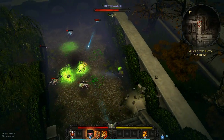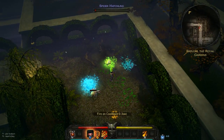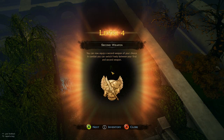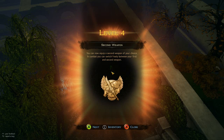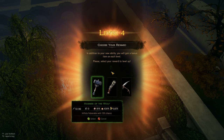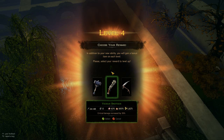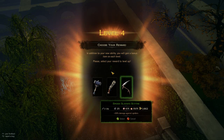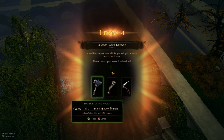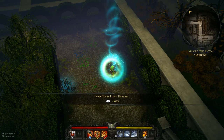We're getting used to moving and attacking. A better weapon would be nice because some of these guys take a lot of hits. We leveled up again — level four! You can now use a secondary weapon and switch between your first and second weapon. We'll choose the Hammer of the Wolf, which has a 15% vulnerability chance. The vicious shotgun does 72 to 96 damage, but we're going to take the Hammer of the Wolf.